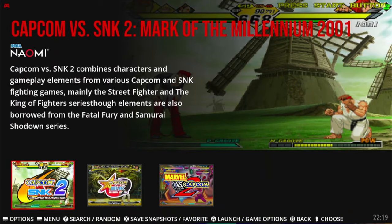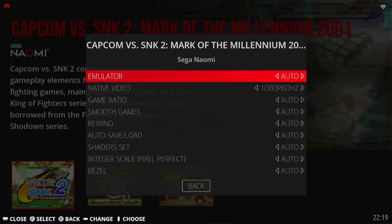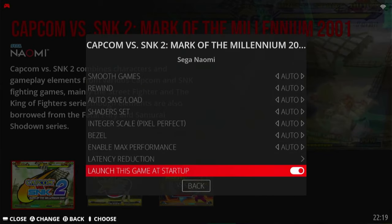If you want to have the games list at boot, just do the same in reverse: go to Advanced Game Options, scroll to the bottom, and uncheck that box.